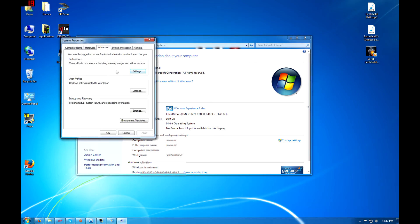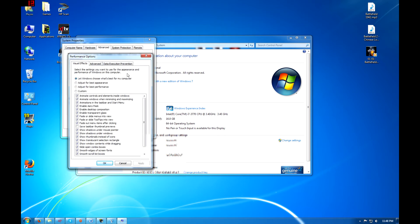This will bring up your system properties. If it's not already on the Advanced tab, left-click the Advanced tab. From here, you want to look at the section marked Performance and then click the Settings button. A list of settings will appear and you'll want to uncheck the option next to Enable Desktop Composition. Left-click Apply and your screen should flash for a moment.